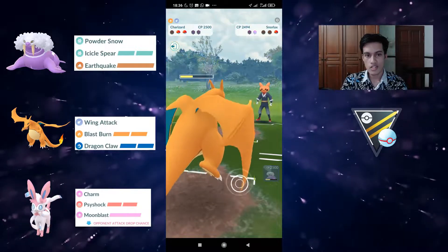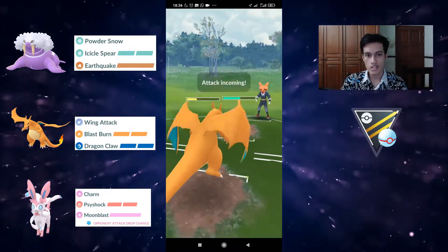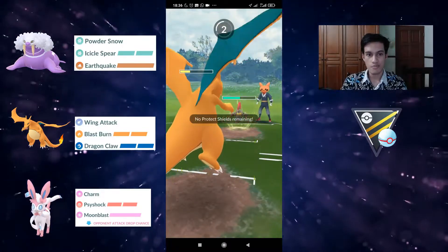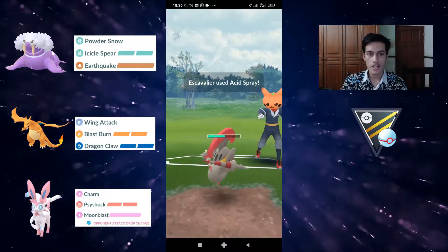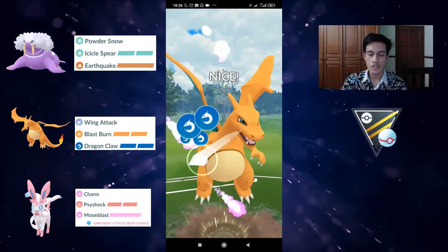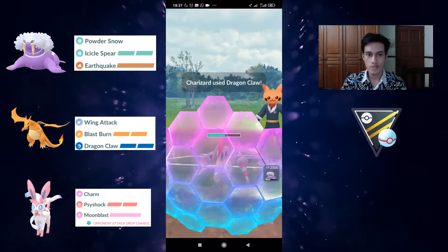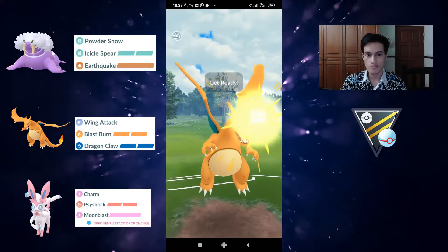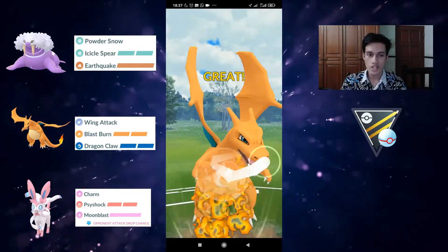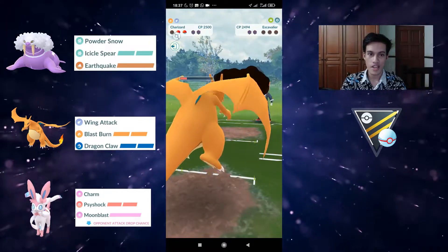They have almost nowhere to go. We wanted to bait there but it was a CMP tie. Whatever Escavalier has won't kill us because we found out they have Acid Spray earlier. So we throw the Dragon Claw bait, which they shield because of the potential Blast Burn — double super effective against Escavalier. They do not want that to hit, but unfortunately they still have to take it right in the face. Bye bye Escavalier — good game.